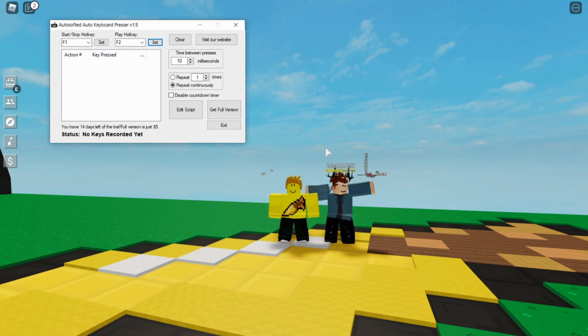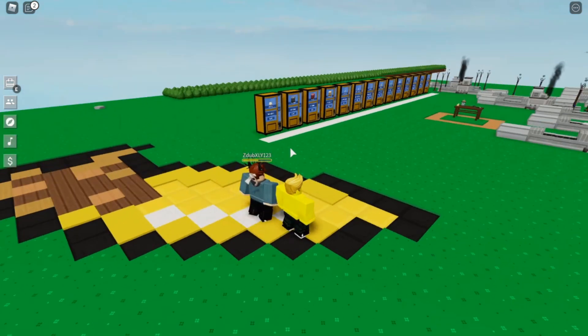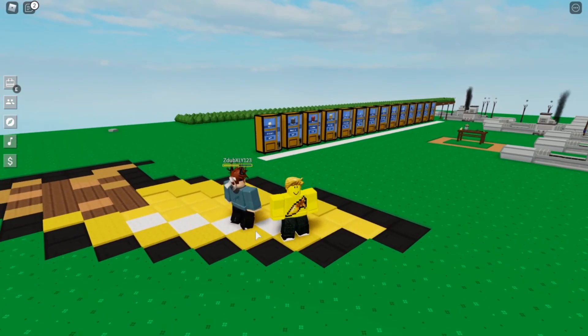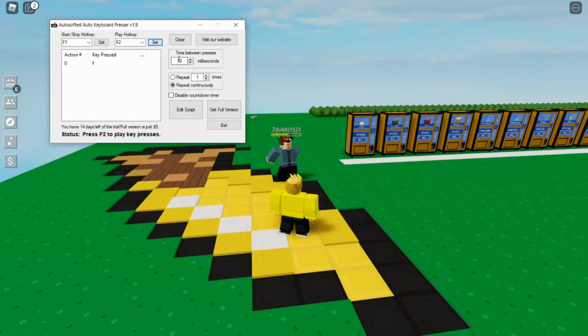Now when you want to click something or just expand, click F1 — it'll give you a countdown. Click F1, then click F1 again, boom. Now when you click F2 it should play all of that. But before you do, make sure the time between presses is 10 milliseconds — it cannot go any less, this is the max or as low as I can get.